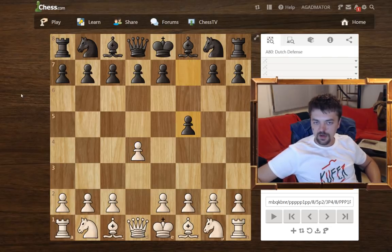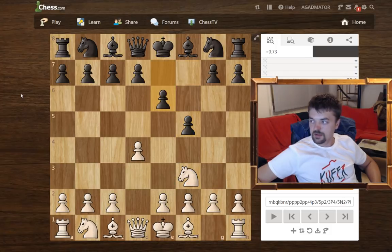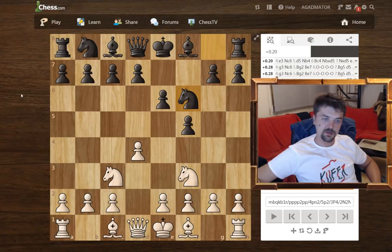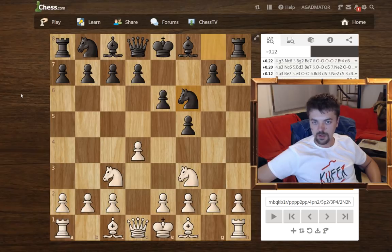d4, f5 — the Dutch defense — knight f3, e6, knight c3, knight f6. Note that white played knight c3, blocking his c-pawn, because he's trying to get rapid development by pushing e4 pretty soon.